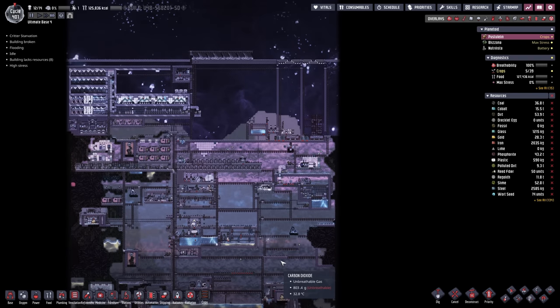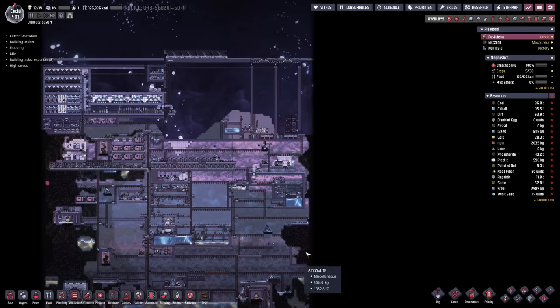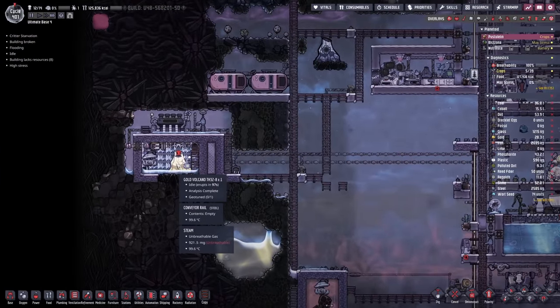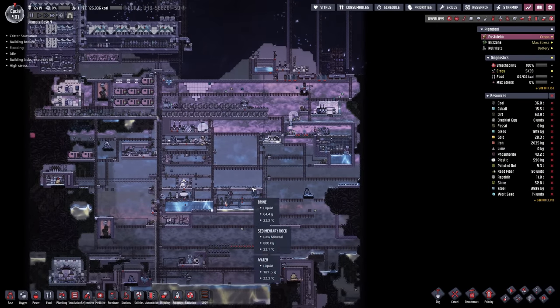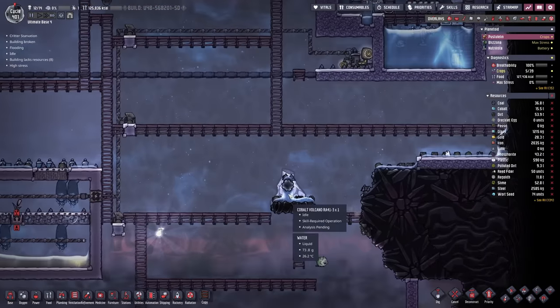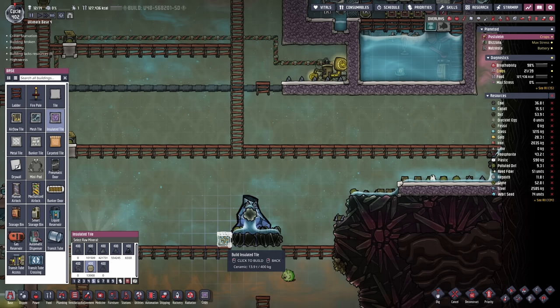Hello everyone, my name is Nathan and today it's time for another episode of Oxygen Not Included in the Ultimate Base 4.0. In the previous episode I think we actually took care of the Gold Volcano. I'm getting confused - sometimes I'm two episodes ahead of the comments so I literally forgot. Either way, today I would like to do the very same thing with the Cobalt Volcano, with a slightly different idea from the comment section. I think I'm gonna plan this out right away.